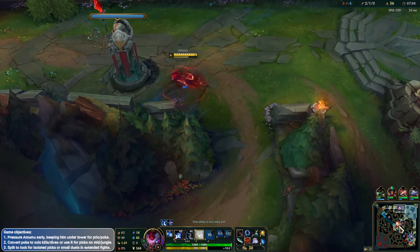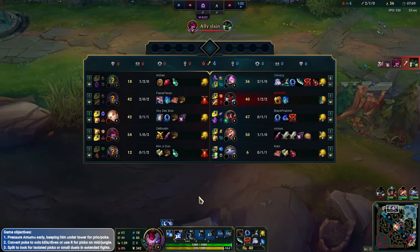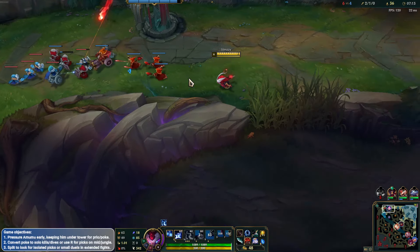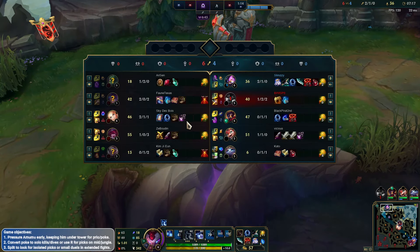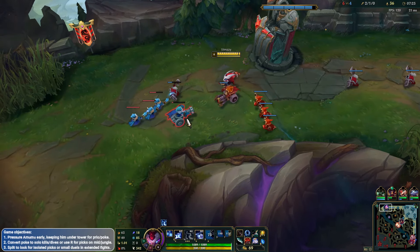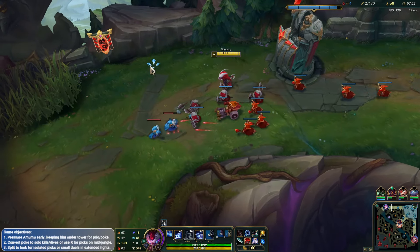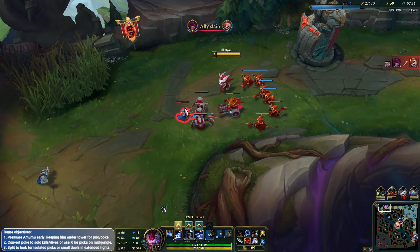Looks like another 3v3 on the bot side of the map. He's going to go down — tries to flash forward to maybe play. We need to poke out the Amumu before we get into a long exchange like that. Fortunately the tower did take him down. But we need to be a little bit careful.